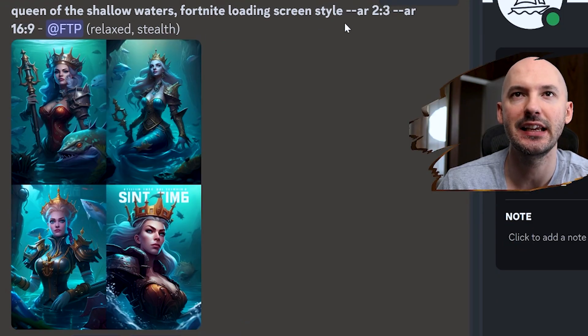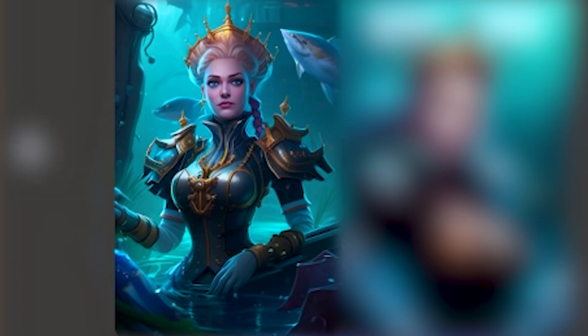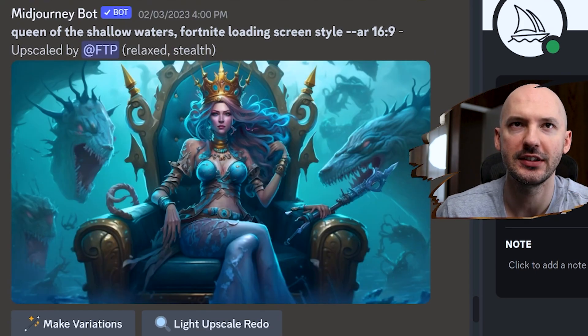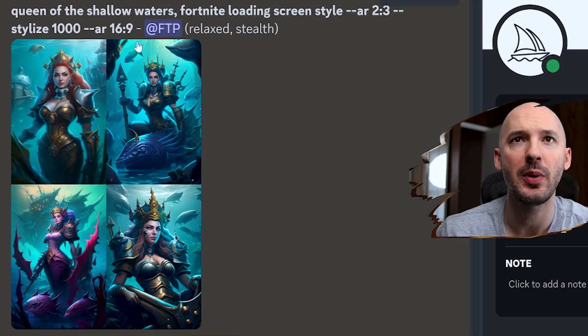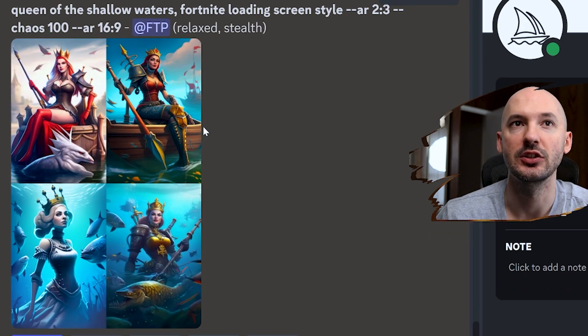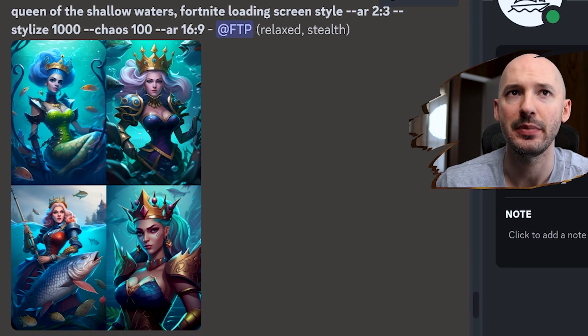It works decently in a 2:3 aspect ratio as well — you get some pretty stunning images, like number three here, that's perfect, the queen of the shallow waters. This might be my favorite picture. And the last tip I have for you is that using the stylized value and the chaos value works great. Here it is in 2:3 with stylized 1000. It's hard to say exactly what the stylized value does, but it certainly ups the creativity. Chaos 100 gives you a lot more variety from one generation — notice how none of these really look similar. Adding them together — stylized and chaos — you can get some pretty amazing pictures.